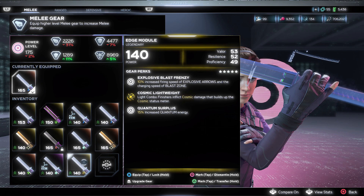Kate Bishop's melee slot, called the Edge Module, is really good for her explosive arrow build. It comes with Explosive Blast Frenzy — 10% increased firing speed of explosive arrows and charging speed of Blast Zone — Cosmic Lightweight as a second perk that can vary, and Quantum Surplus — 15% increased quantum energy. A really solid piece if you're building toward an explosive arrow Kate Bishop build.